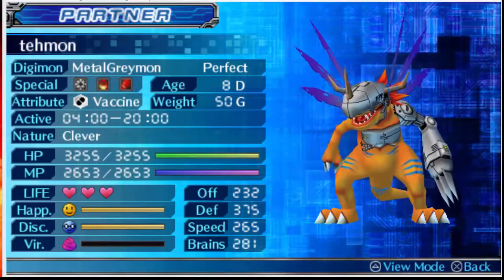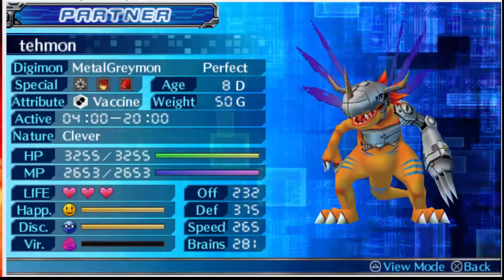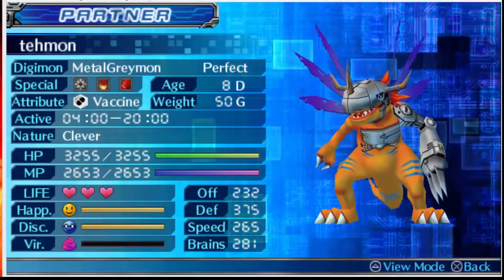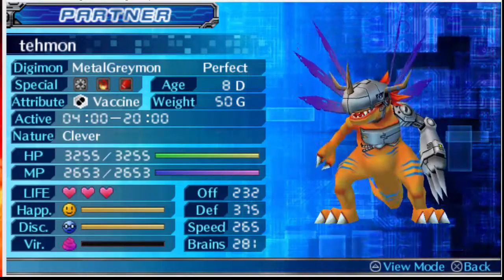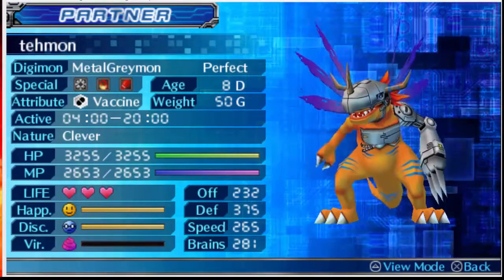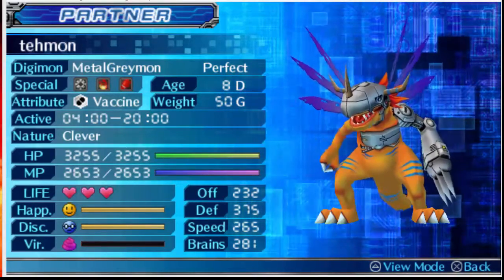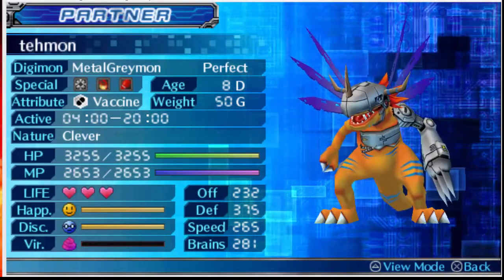HP is 3255. MP is 2653. Offense is 232. Defense is 375. I'm double checking the stats to see if I can do better, because when you have an Ultimate Digimon the stats were at like 300 or greater. The weight is 50 grams. My goal here is that I'm trying to evolve into WarGreymon, except I can't go to the Colosseum because I don't have Greymon.